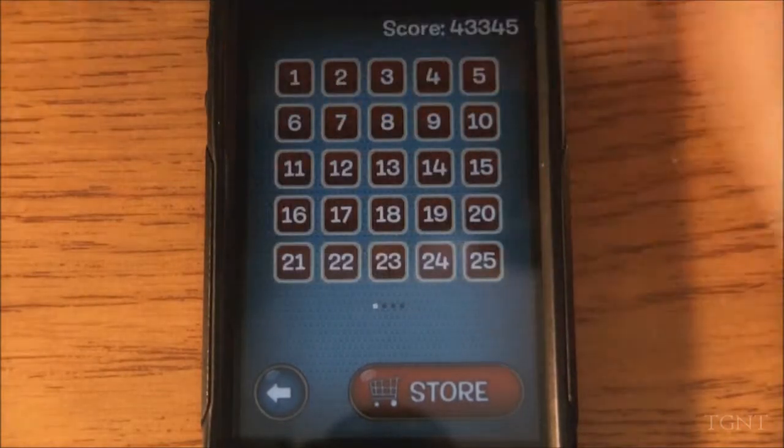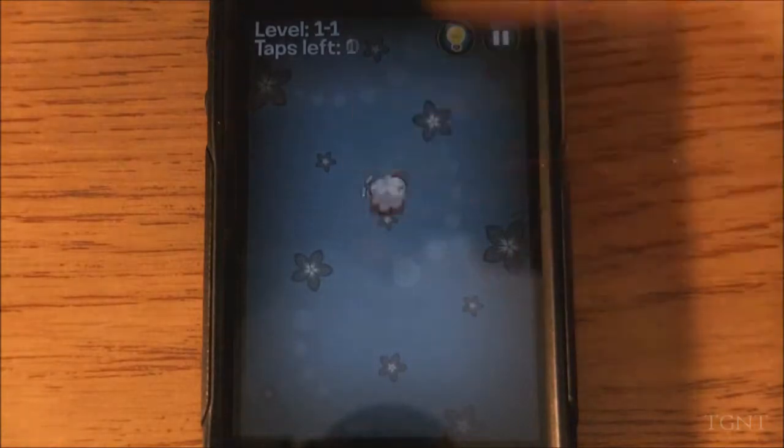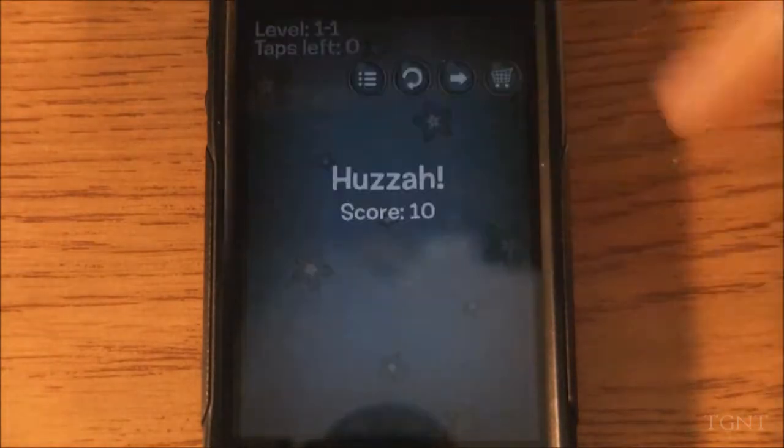If we just go to the very first level, basically you're going to learn how to actually play the game. You click on these little snappers to actually snap them, and little radar things go up, down, left, and right, so it'll snap other snappers.